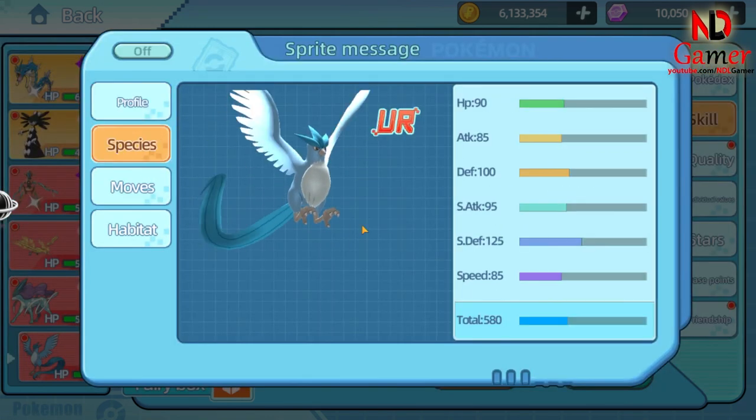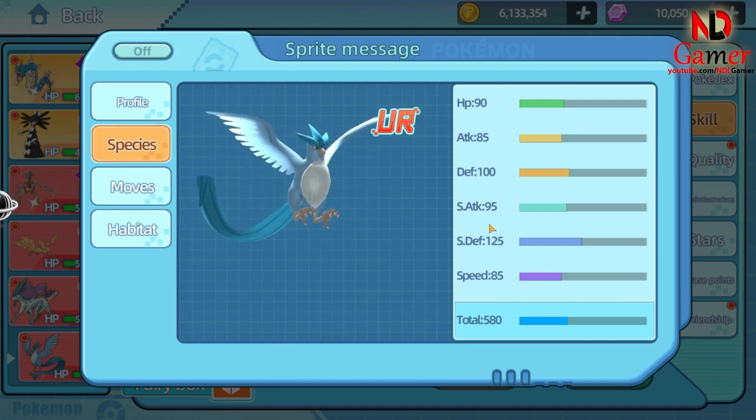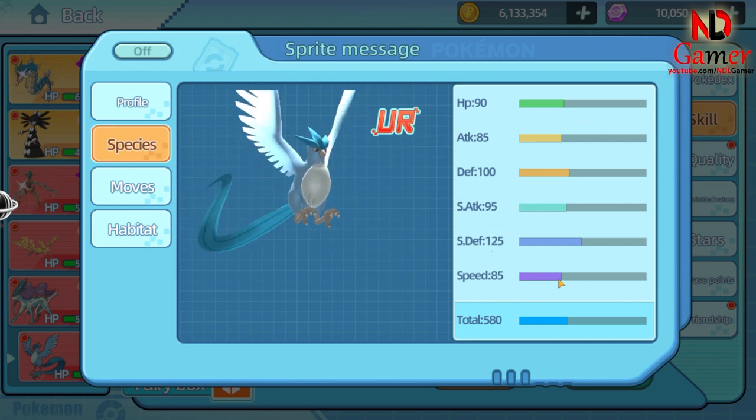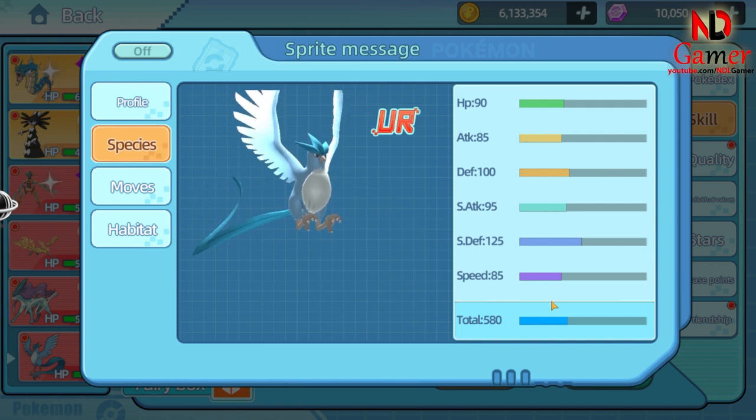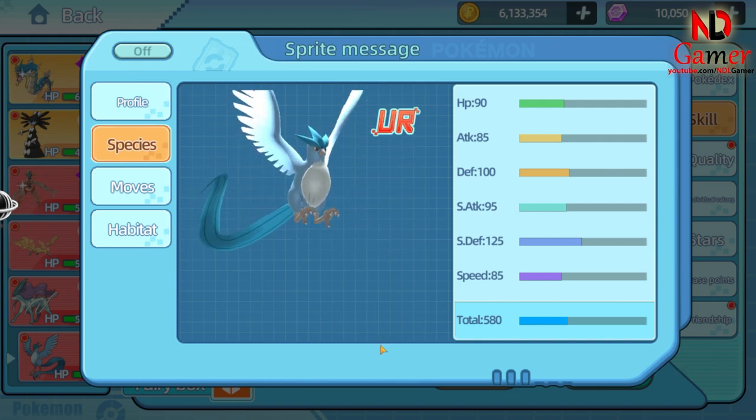First, let's talk about Articuno's stats: HP 90, Attack 85, Defense 100, Special Attack 95, Special Defense 125, Speed 85. Based on these stats, we can see that it specializes in Special Attack and Special Defense.